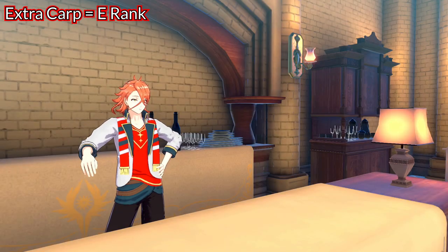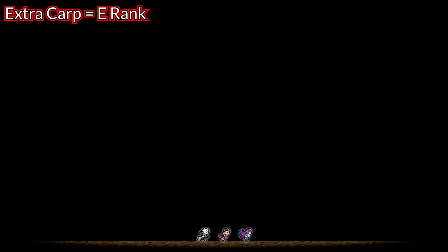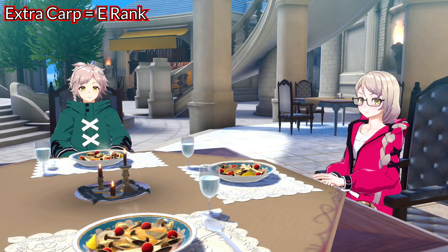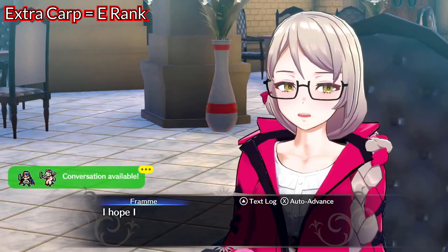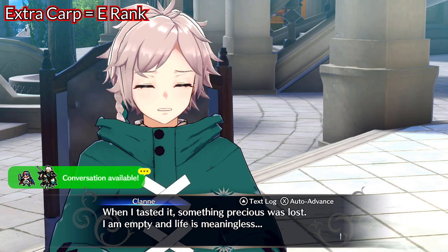To elaborate more on my findings: if you are dead set on making a specific recipe, you can reset the cooking RNG by going to a skirmish, entering the prep screen, and then immediately backing out and heading back to the Somnial. The chef will be the same but the cooking RNG changes. You can also change the chef by resting in your room, and that will change the RNG as well. Regular save scumming does not work.